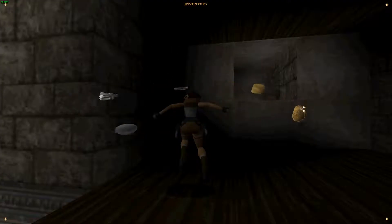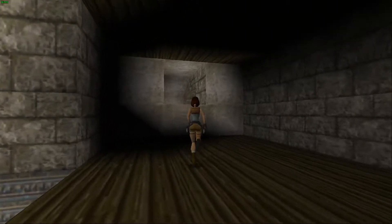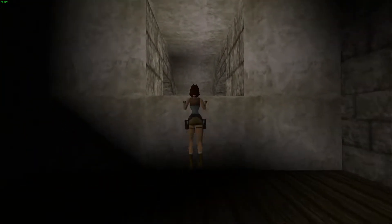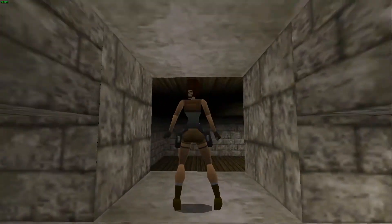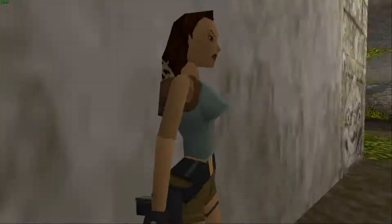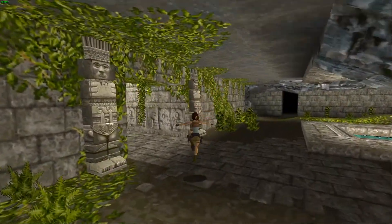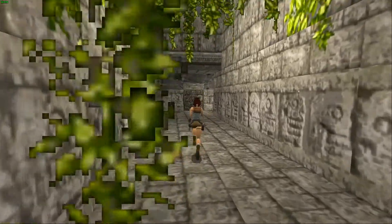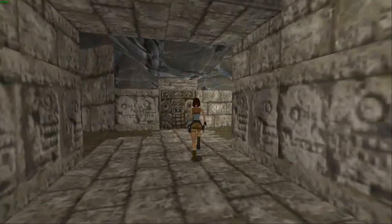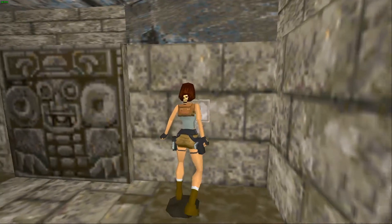Fun fact: after around 2002, game companies were no longer allowed to use a red cross for medical stuff. If you haven't noticed, it's either designed something completely different or it has green — the more you know. So now we're going to come through here to this door — you can see this little keyhole. I'm going to walk up and use the silver key.